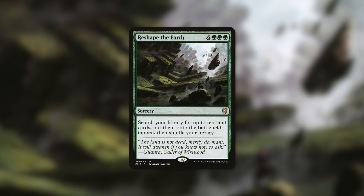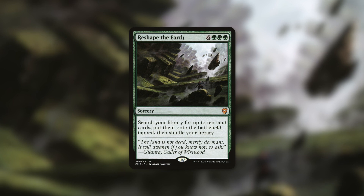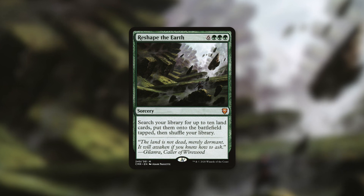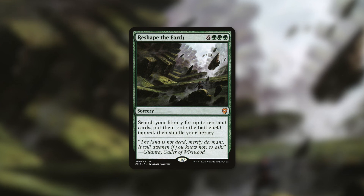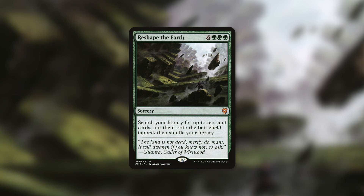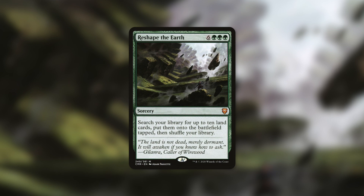Another card that is fantastic in this deck and can basically just win us the game is Reshape the Earth. It's a sorcery for six green green green, and it says search your library for up to 10 land cards, put them onto the battlefield tapped, then shuffle your library. This can literally just go get us essentially our entire win condition — 10 gates, or 9 gates and Maze's End, whatever we need. Though nine mana is a lot, we have an absurd amount of ramp in this deck so we can get there very quickly. With our upgraded budget, this is definitely another fantastic include.